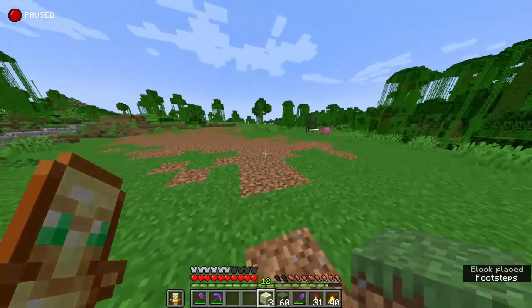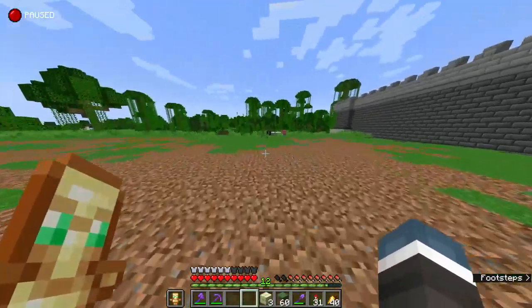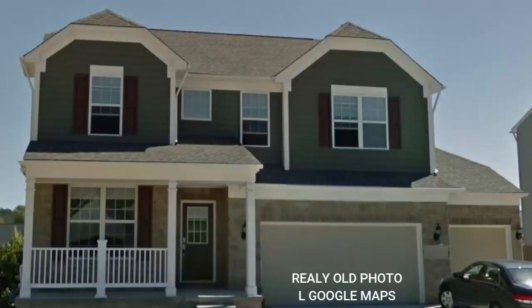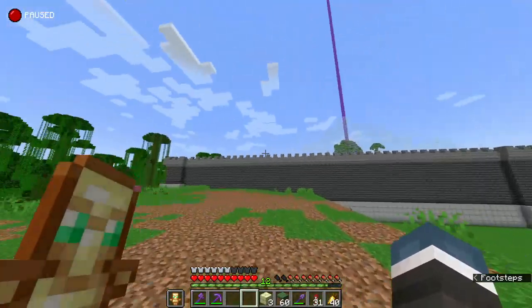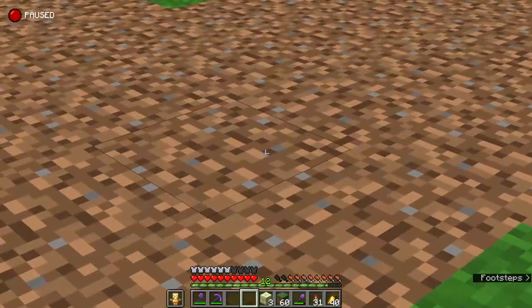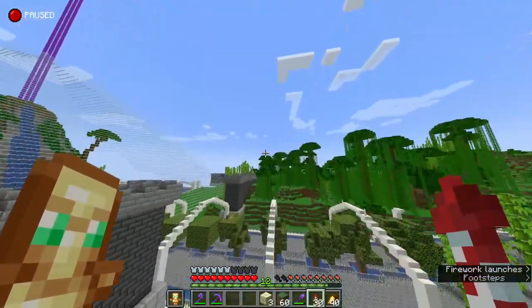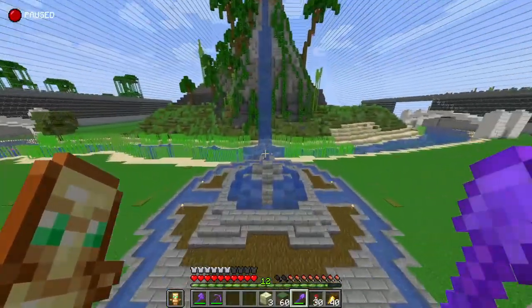With that block right there, it's done. So now what we can do is we can start placing the foundation of the house. I was thinking we need to find ourselves some color palettes to match this picture over here. So I'm going to look through all the blocks I have and find some blocks that match the front color palette. Once we make the front, the back is pretty simple because I literally live here so I know what my own house looks like.